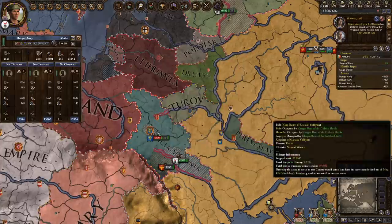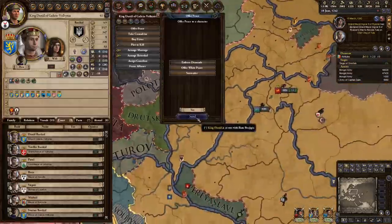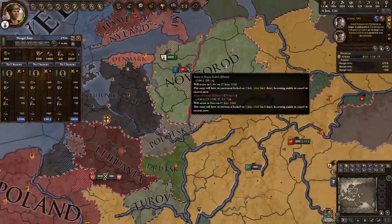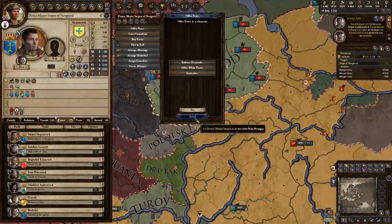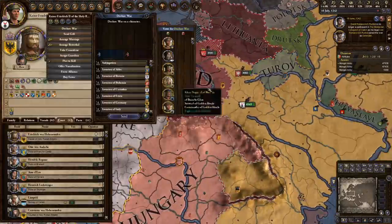Taking the prestige option will help you so much when it comes to having enough prestige to do everything that will be necessary. As you can see here, we're taking Novgorod over, as we have taken over the rest of them. And with Novgorod fallen, we have so little to worry about anymore. Look at this — absolutely beautiful.